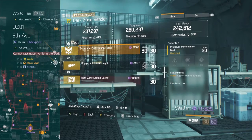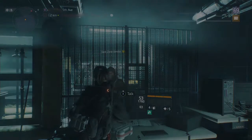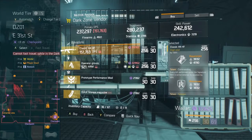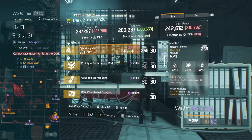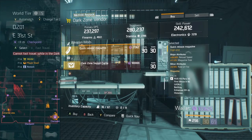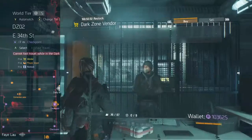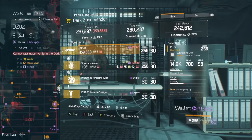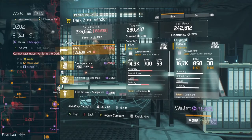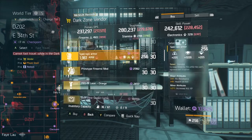Moving through the DZ1 vendors. There's a 4-plus-4 secret mine damage mod — if you have a secret mine build, pick that up. The Pv19 is a little weak, at least for me.